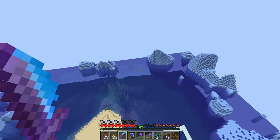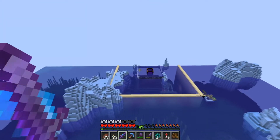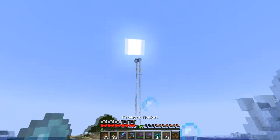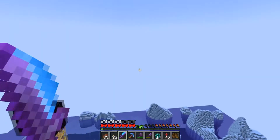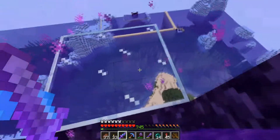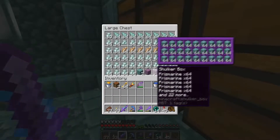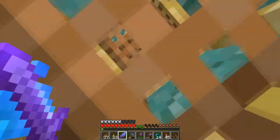At this ocean monument I made a quick crude guardian farm that actually works pretty efficiently — they spawn really fast and just pour into my killing area in the nether. In the nether I made a little quick storage room, it's a bit messy with no sorting system, but it stores things and that's what counts.